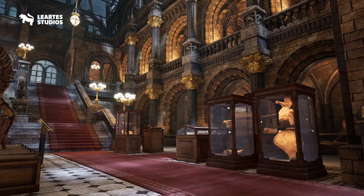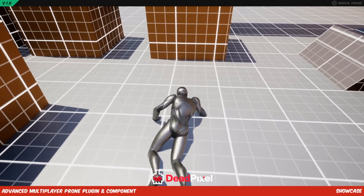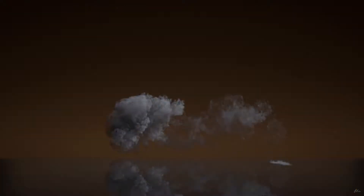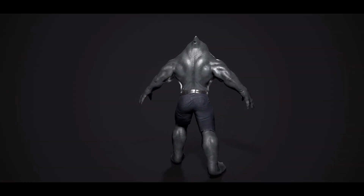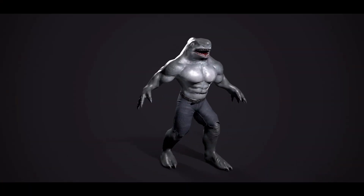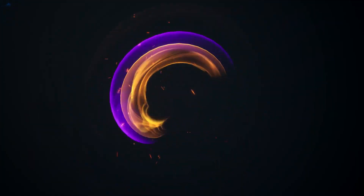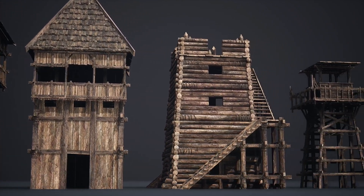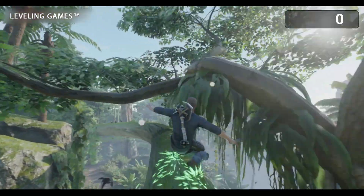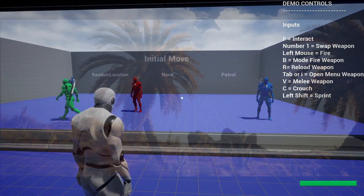Hey guys and welcome back to another Unreal Engine Marketplace sale. This month it is the February sale which means we can save 50% on thousands of assets from now until this Sunday the 26th of February. In this video I'm going to be covering the top 10 assets which I found, but obviously there's so many different ones. If you have found any others you want to share, definitely leave them in the comments below so we can all share which assets we found on the sale.